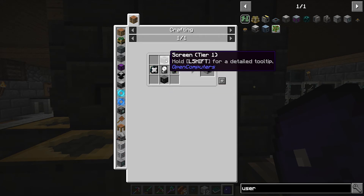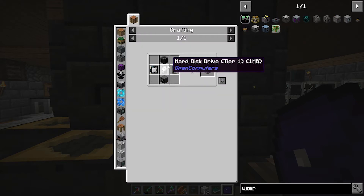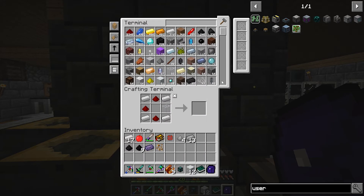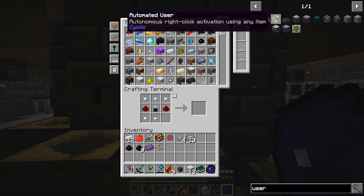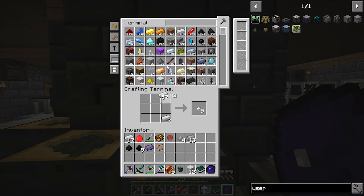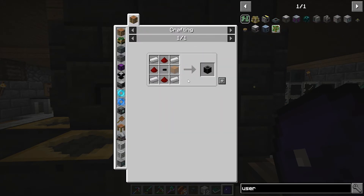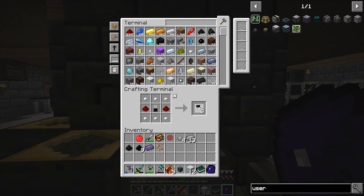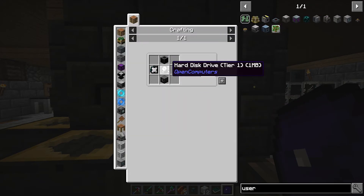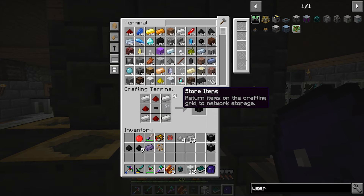Now we need to start making the turtles, which means we need computers and screens. The screen requires a chip in the middle. Can we make that chip? We're missing iron nuggets. Let me go back - I already had some in my inventory. Let's make eight of those chips.